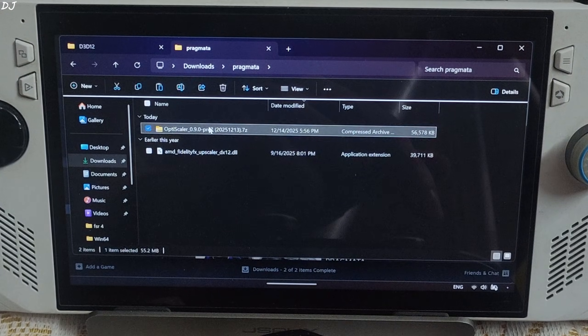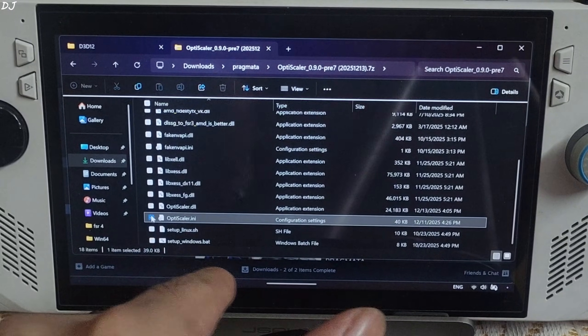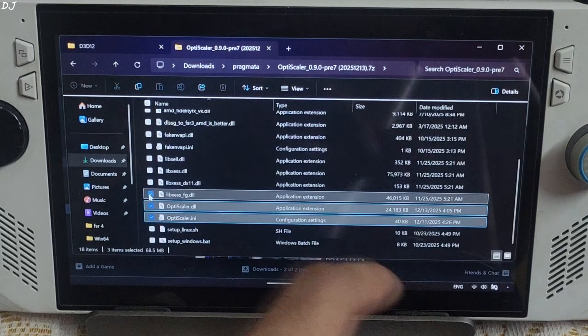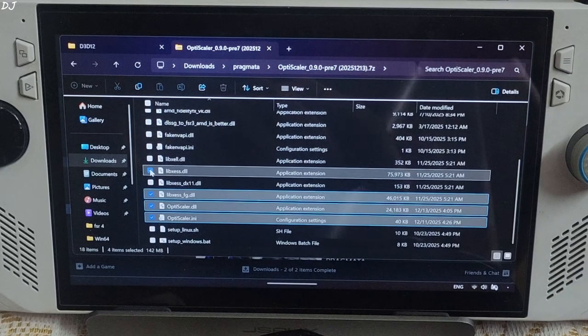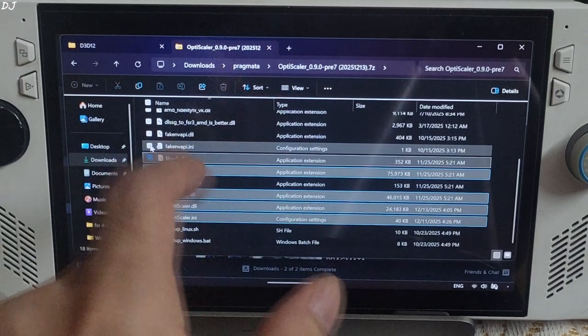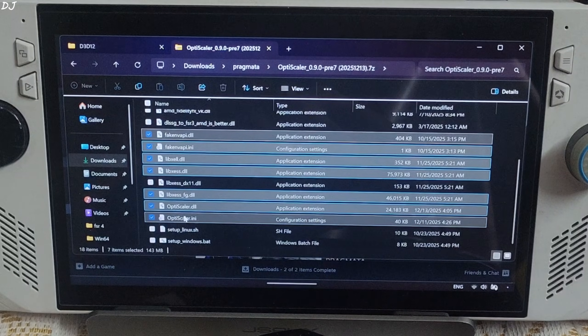Open the mod's archive file and select the highlighted files: OptiScaler.ini (mod configuration file), OptiScaler.dll (mod loader file), libxcss_fg.dll (XCSS frame generation file), libxcss.dll (XCSS super resolution file for DX12 and Vulkan), libxcll.dll (XCSS low latency mode file), and FakeNVAPI.ion + FakeNVAPI.dll. FakeNVAPI will replace the in-game Reflex implementation with XCSS low latency mode.